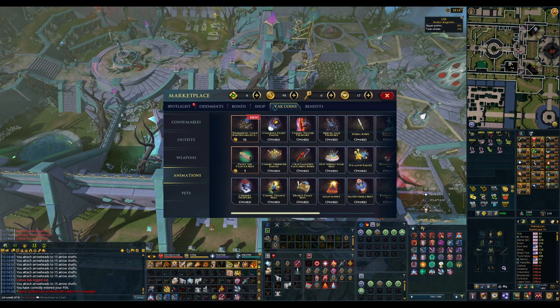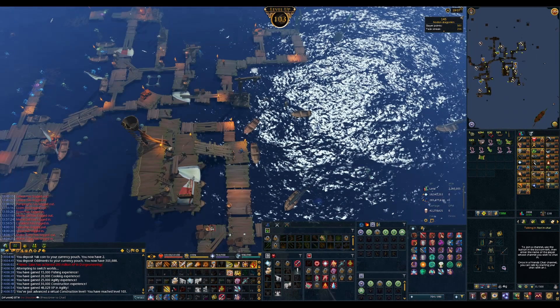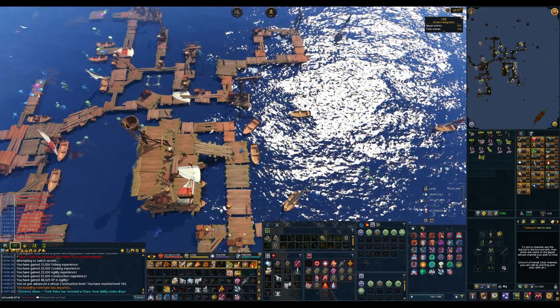I just realized I have enough Yat Coins to buy the Gold Bar Detonate, not that I'm ever going to use that. I also cracked open an Effigy and got 103 Construction.